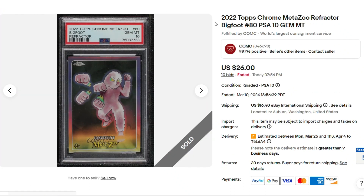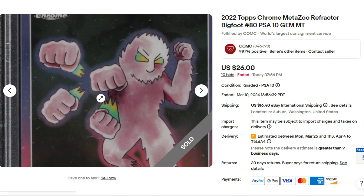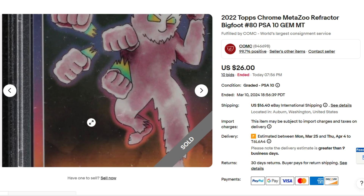Here's an auction that surprised me — just a Bigfoot Regular Refractor PSA 10 sold for $26.00. It's not a lot of money, but I personally bought the Mothman Alternate Art PSA 10 Refractor for $10.00 on eBay. So I'm impressed by this one. It's a cool looking card — I still don't know why he's throwing punches. No one's ever explained that to me.